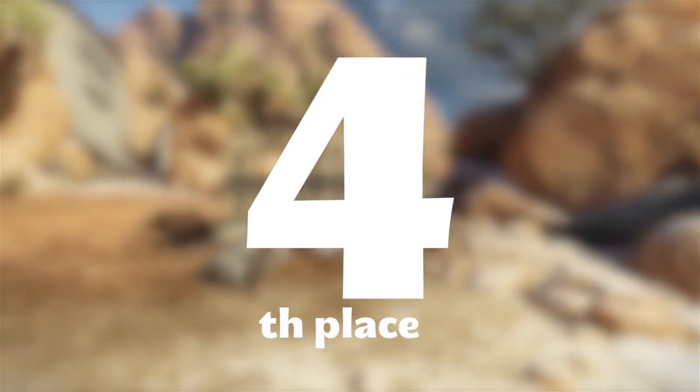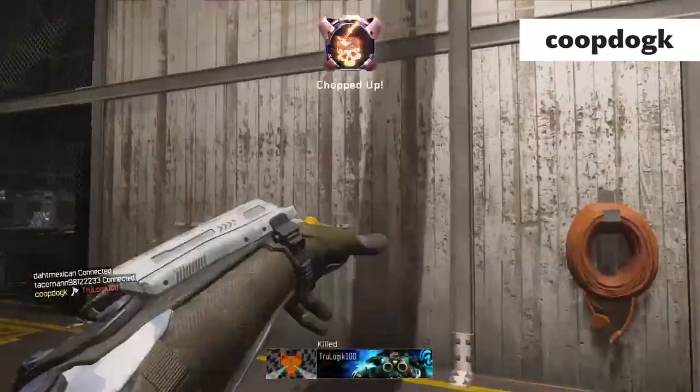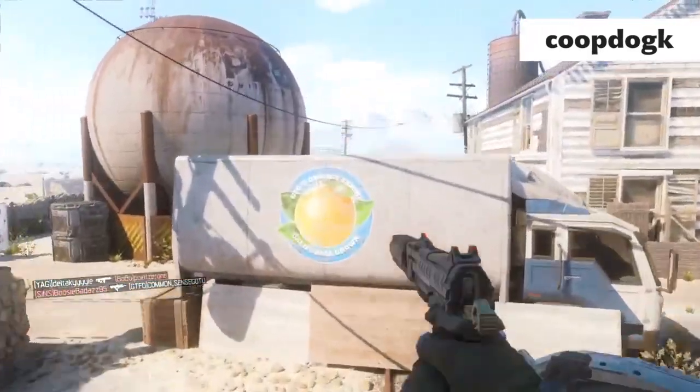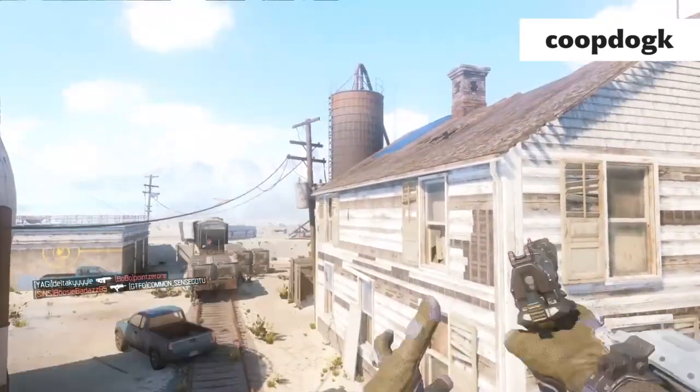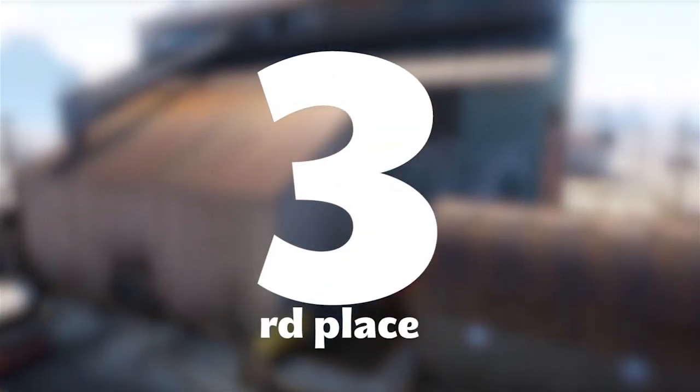At number four we've got CopDogK, and he gets something pretty difficult to do — he gets one bank which is fine, but then he gets two in a row. It's very difficult to get multiple bank shots and he gets it on this guy off the house there. That was really sick — a nice little angled bank, and it was also in hardcore, just another tidbit.